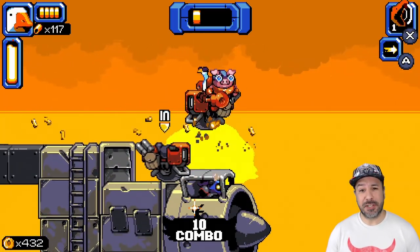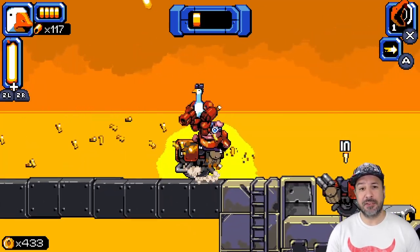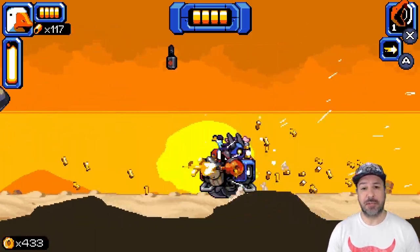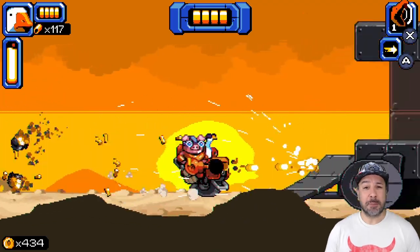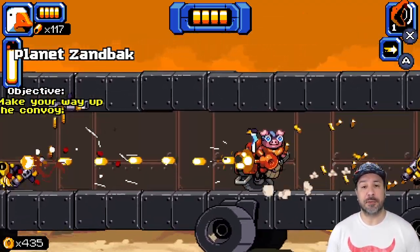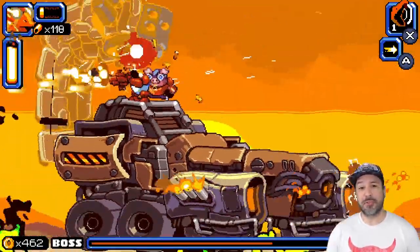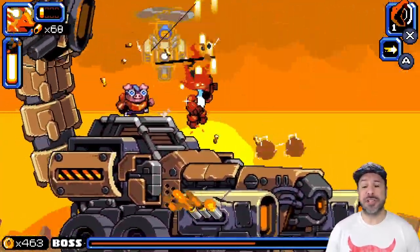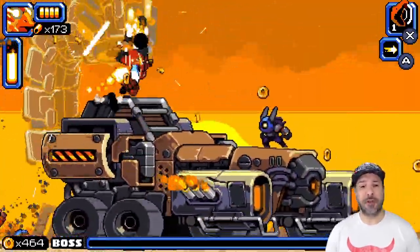The level designs in Mighty Goose are very solid, with most being fast-paced and featuring a huge variety of new enemies each level. Basic grunts return at each stage, but every level introduces at least one or two new enemy types that you'll need to figure out how to deal with efficiently. The bosses are large and in charge, generally taking up almost the whole screen, and are a ton of fun to deal with.